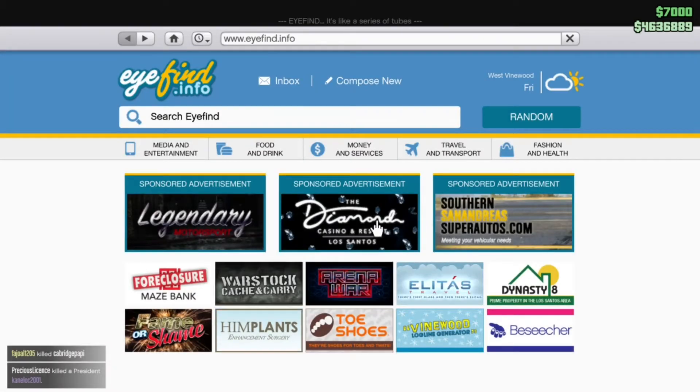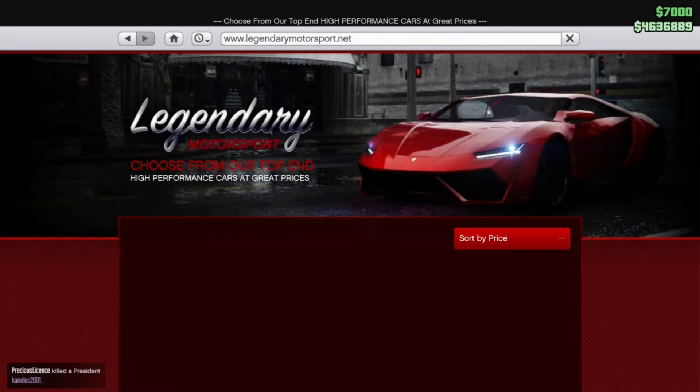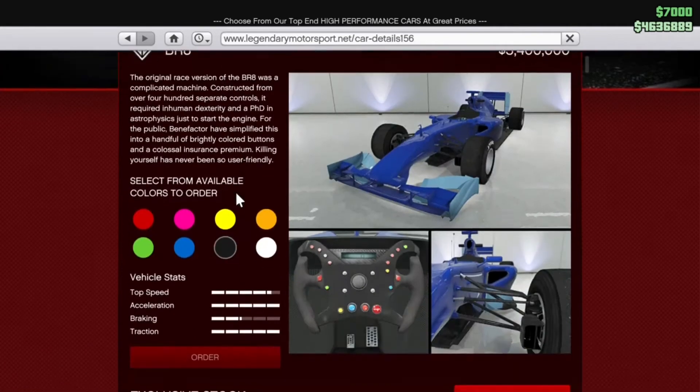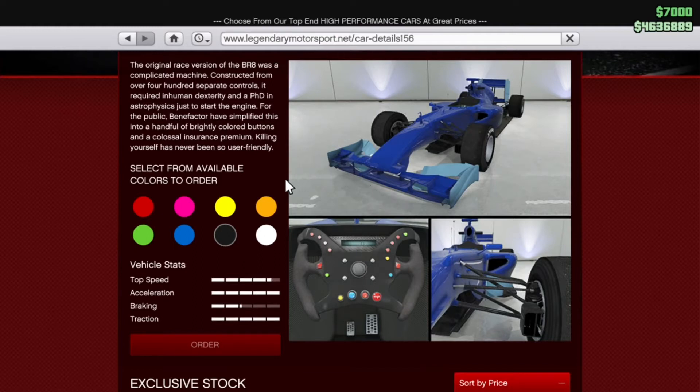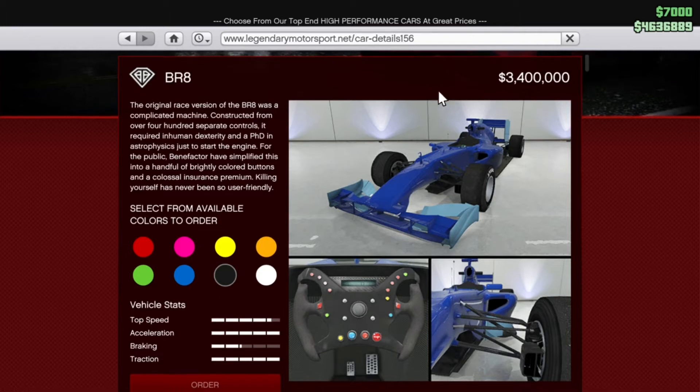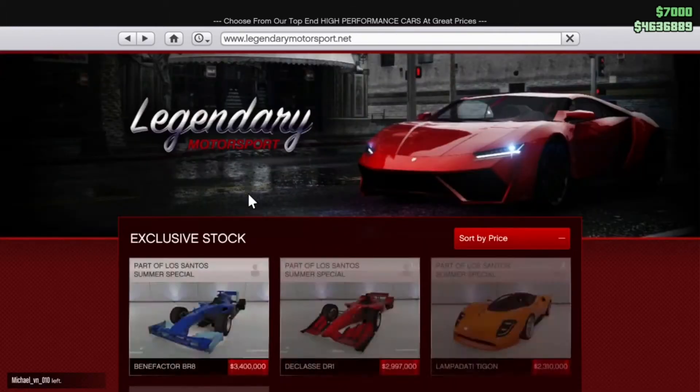Let's go straight into Legendary Motorsport. So we've got four new vehicles on Legendary Motorsport — we've got two open wheel racers, obviously naturally going to be very expensive. I don't usually buy these things, but let's have a look at them anyway. The BR8 is one of them — £3.04 million — it's an open wheel racer, but it'll probably be very fast.